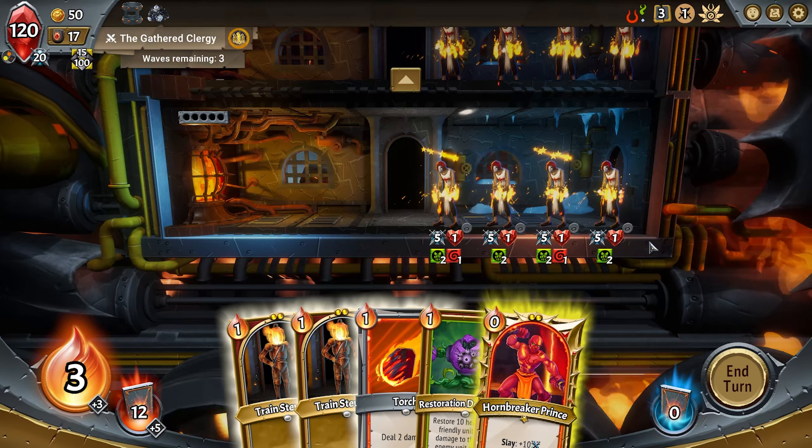This is unfortunately the last turn. The boss is in full swing now, and I'm not entirely convinced we come out on top. We're about to lose our big tank and our main guy. We're just going to take some pyre damage as well. We have four health in our pyre and one train steward left. Well, it's been a pretty good run, but we fell short at the final hurdle.